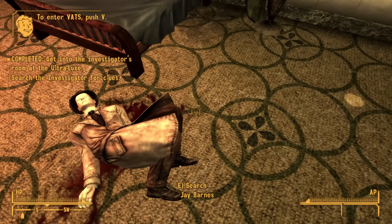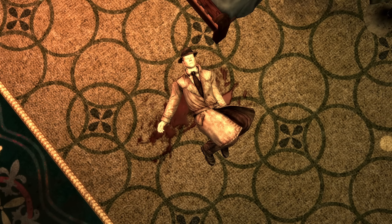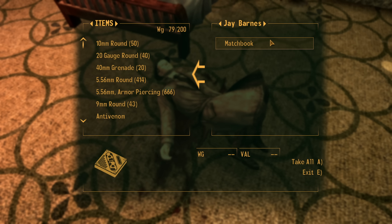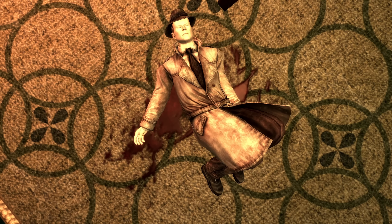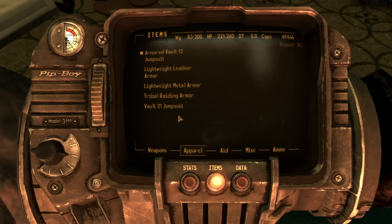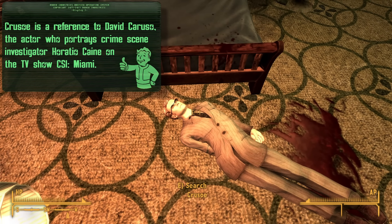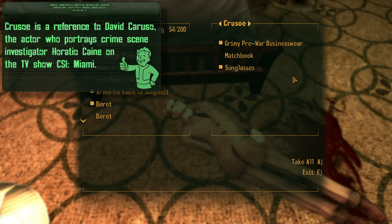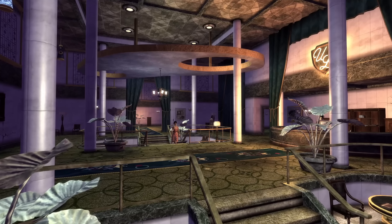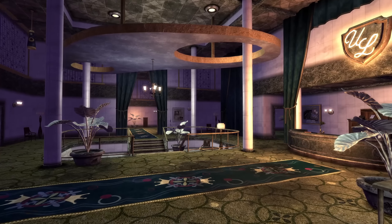Heading up to the room, we discover the body of this PI. A couple of White Glove thugs will jump the courier here, but after the fight, we can take a look at who is lying on the ground. This is Jay Barnes, and he was hot on the case when he was seemingly murdered — perhaps by the same two White Gloves that just tried to jump the courier. Searching his person will show a matchbook as a clue, but the clothes he is wearing can't be looted. This is the trench coat and fedora, both visually identical to the Mysterious Stranger's outfit. These clothing items are NPC only, and even when using console commands, they will not show up in our inventory, preventing us from ever wearing them. If you have the Wild Wasteland perk, Jay is replaced by Crusoe, whose clothes can be looted — but they are not the trench coat and fedora, and won't show up anywhere else in the game. We are left to just observe these rare items, never being able to add them to our collection.